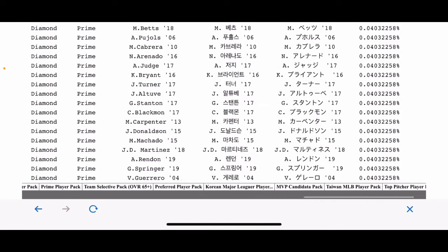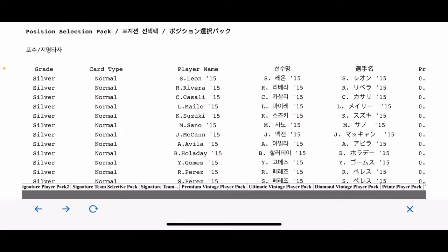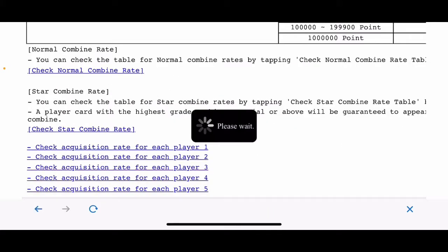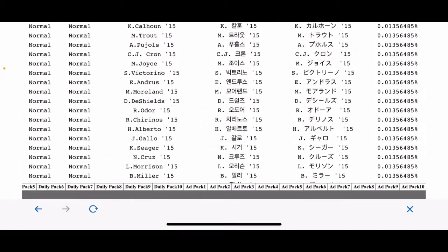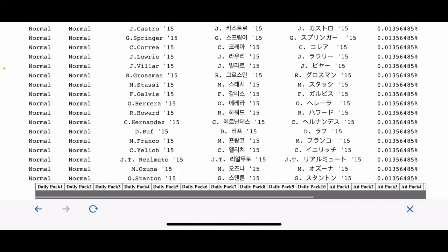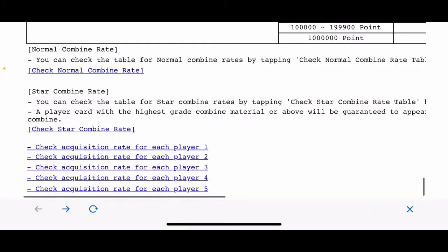There's also the preferred player pack, MVP candidate pack, and all kinds of other stuff on here. I believe there are even the ad packs — daily packs and ad packs — showing your chances of getting a gold, silver, or diamond out of those as well. Fun stuff to look at if you're a statistics nerd like me.